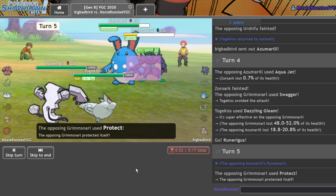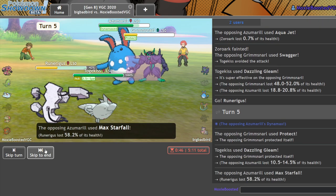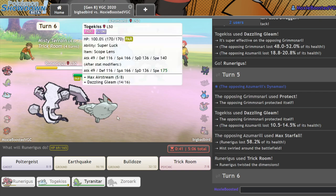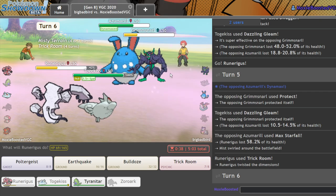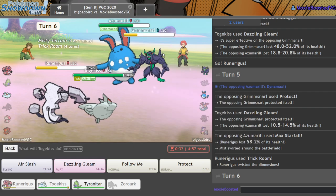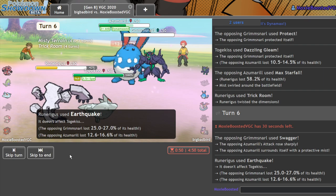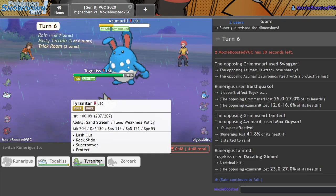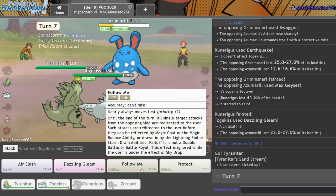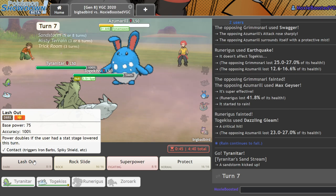Let's see if he targets into my Toxicroak — as he doesn't. Cool, very cool. This shouldn't be too bad. I can throw off an Earthquake here and go for the Dazzling Gleam. I might have messed up here — I was expecting him to remove Toxicroak from the field. There's the Swagger. Don't turn his Swag on, dude. Let me go for this Rock Slide and Follow Me — that should do it, as long as I don't miss. Maybe I should just double Lash Out because of the sand. I'm willing to go for the Rock Slide.